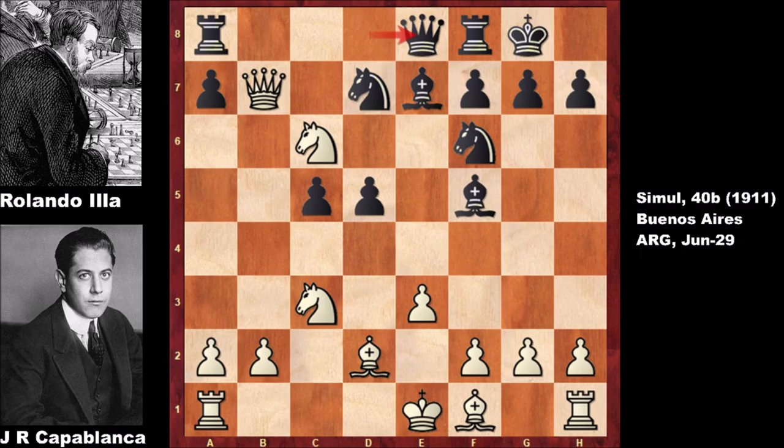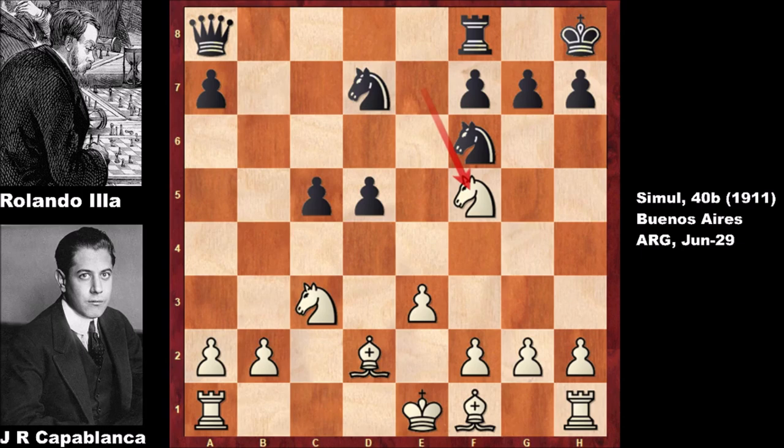Then Capablanca said: 'Okay, I take your rook — now what?' This is what Jose Raul Capablanca did: an incredible queen sacrifice, playing against 40 different opponents simultaneously. A queen sacrifice at move 13 — giving up the queen for two bishops plus the rook. Black has to capture the queen, otherwise he is a rook down. Then Capablanca captured the bishop with check, and then captured the other bishop as well — two bishops plus the rook for the queen.